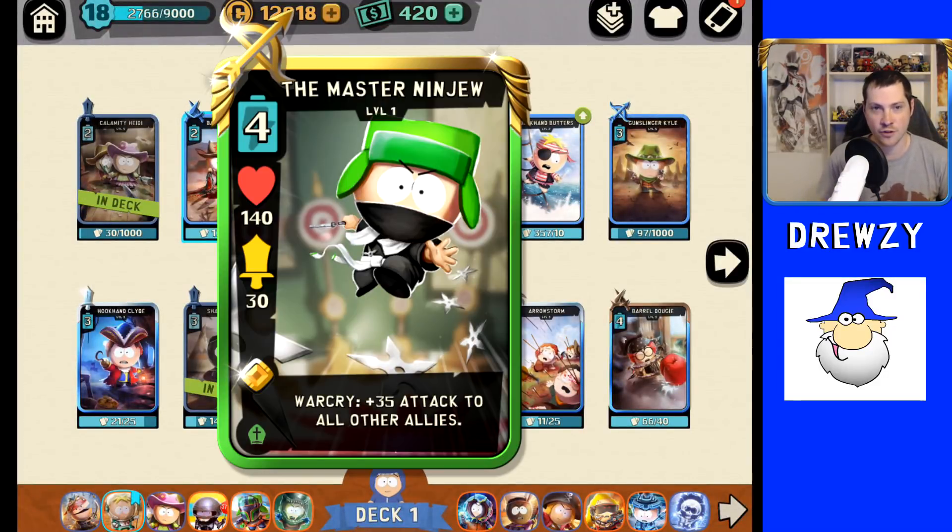The first card and number four in the breakdown is Master Ninja Kyle. I don't have Master Ninja as a card, so I'll showcase his character art on the screen. The pros of Master Ninja: he has the highest DPS of all four Kyle cards currently in the game. He does have a buff coming soon — his overall health will be increased in the next update, coming out a couple of days after I record this. It will be interesting to see if that health increase is enough to push him over the edge.